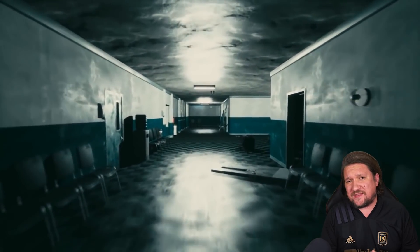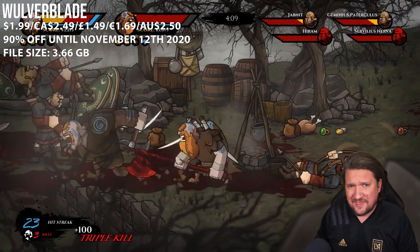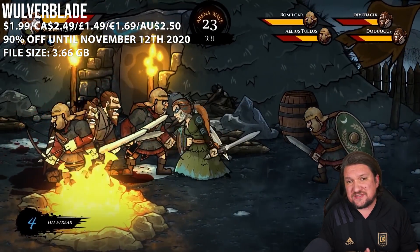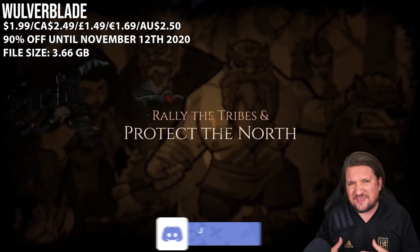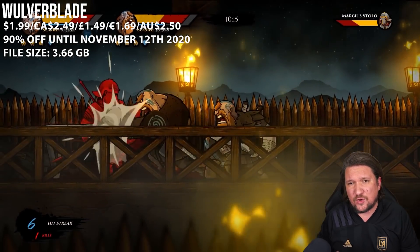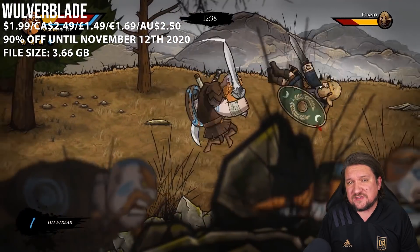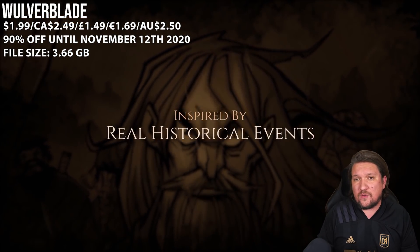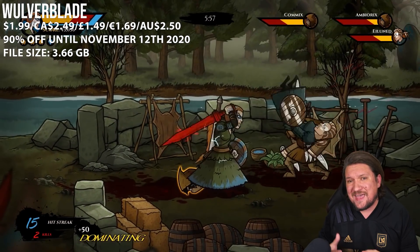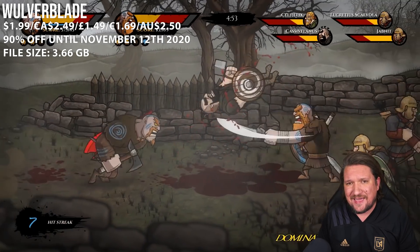First up today I've got one for the beat em up fans out there, Wulverblade. It's rocking 90% off marking a new all time low for the title and what a game this is. I featured this one in my gem series and with good reason. This one skips over the Streets of Rage formula for more swords and shields and it kind of reminded me of Golden Axe but without all the fantasy. Here you'll be helping Britannia defeat the Romans and while it's not heavy on story, it still does a decent job over the 8 included levels. Throw in multiple characters and weapons, local co-op play, stunning hand drawn visuals and a ton of gore and dismemberment galore and yes we definitely have a winner.